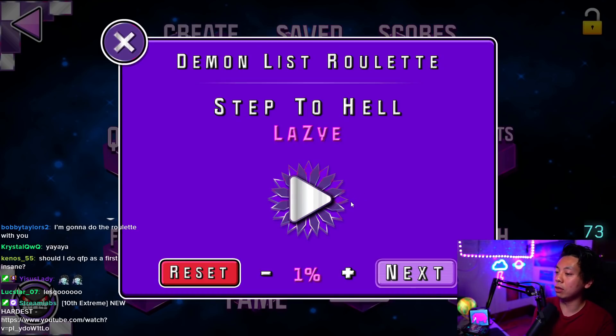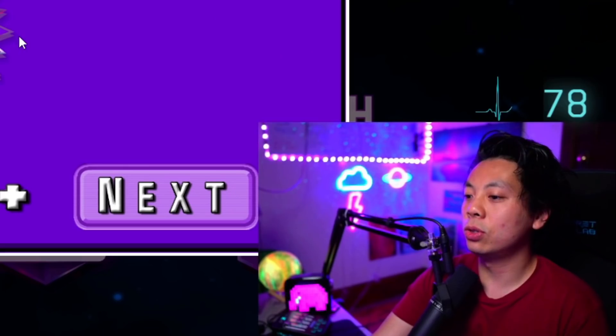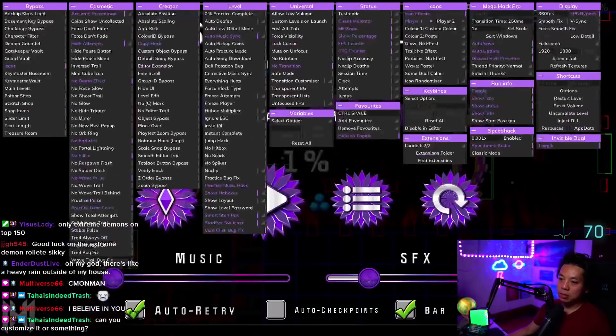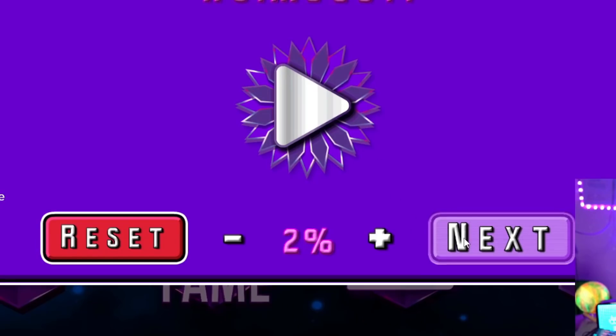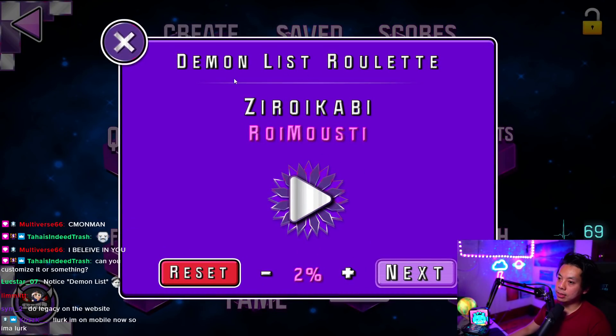It makes it really efficient. I think it's only Extreme Demon — only top 150? No! So we can't do this with Mega Hack alone. I think in the future, Mega Hack version 7 would have legacy and other Extreme Demons. Alright, we're going to use the website. It's Extreme Demon Roulette time!